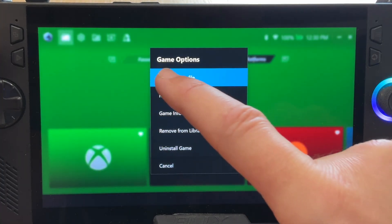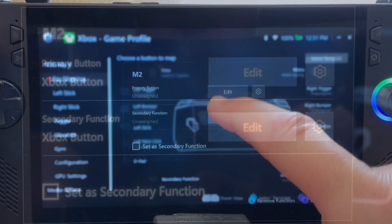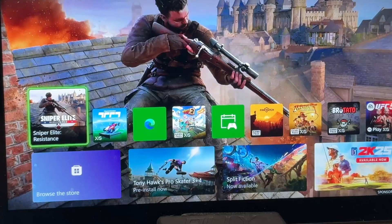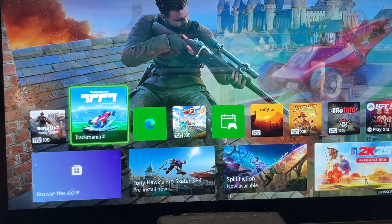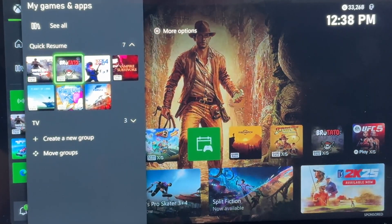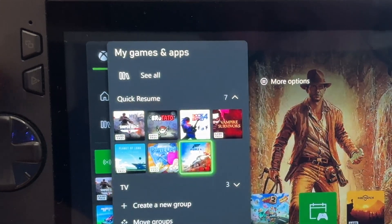Another essential key remap I'd recommend is for the Xbox app. Go into the M2 button, then into the Action tab, and select the Xbox button. For those who remote play to an Xbox Series S or X console, pressing the rear M2 button will now bring up the menu button — just as essential as the PS button is for PS5 remote play.